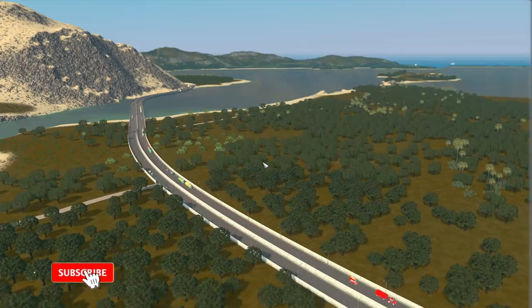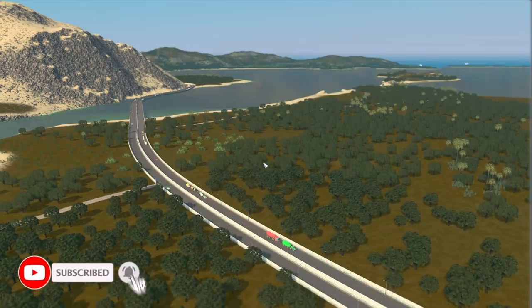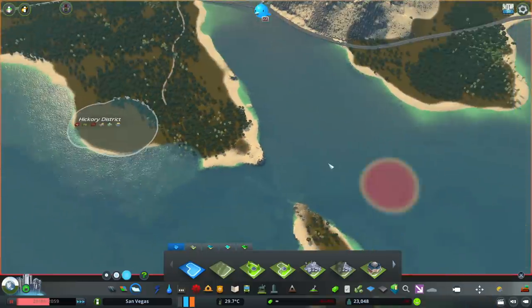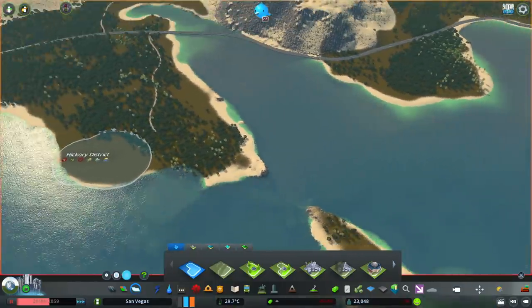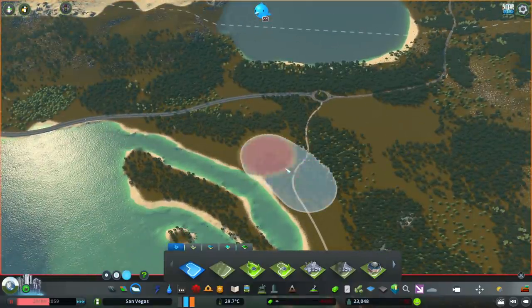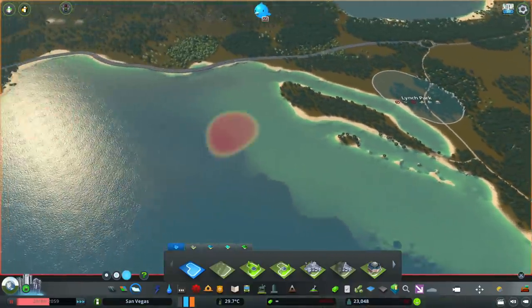What's going on everybody? Sam Burr here. Welcome back to my brand new map. In today's episode, it's going to be a quick little video where basically I start with our starter villages. The first one's going to be on this little peninsula area here and then the other one's going to be here along this kind of coastal beachy area.